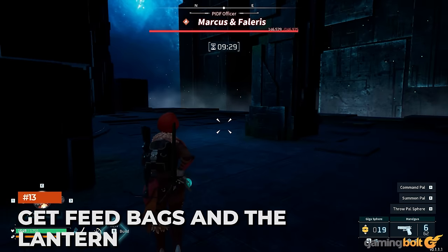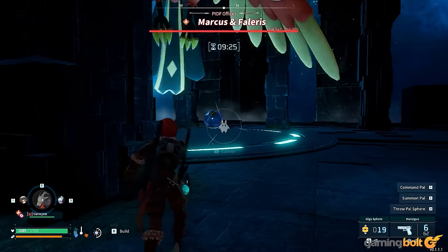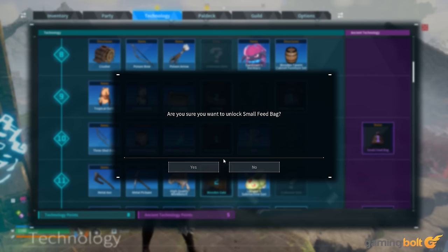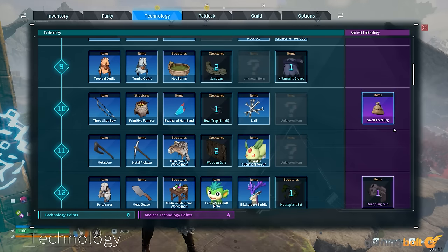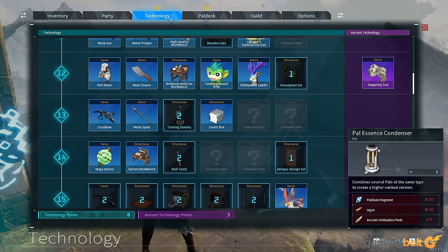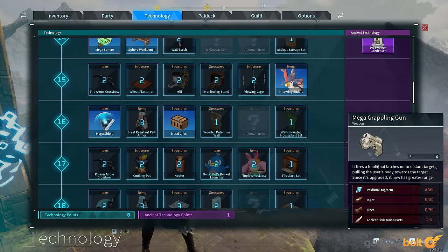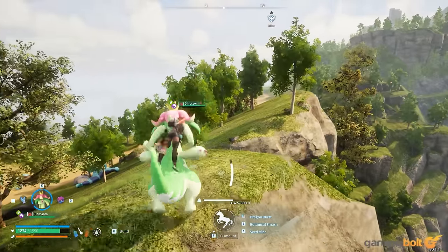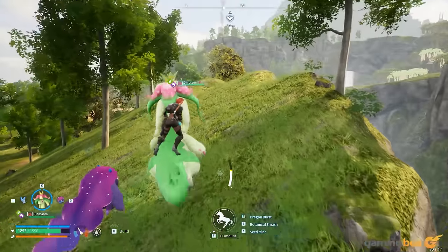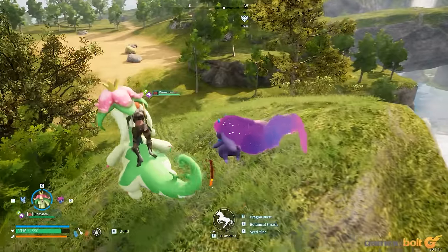Get Feed Bags and the Lantern. As you capture or kill alpha pals or tower bosses for the first time, you'll get ancient technology points to research items like the grapple gun, egg incubator, and so on. The incubator is pretty much necessary, but otherwise pick up the Feed Bag and Lantern as soon as possible. The Feed Bags allow for automatically feeding pals in your party and yourself while traveling, while the Lantern will remain a constant light source — no more having to switch to a torch. Remember that pals used as mounts can't automatically feed themselves, so make sure to dismount or feed them manually in those cases.